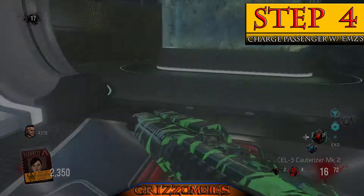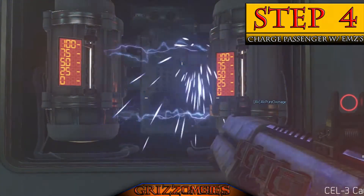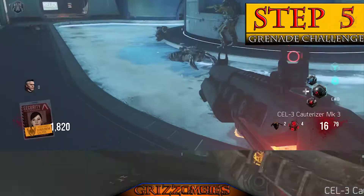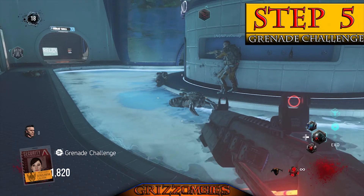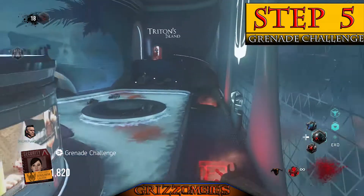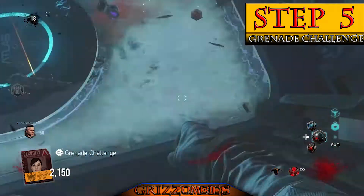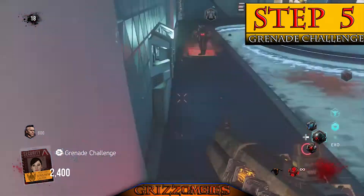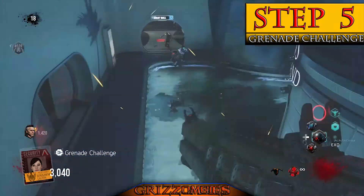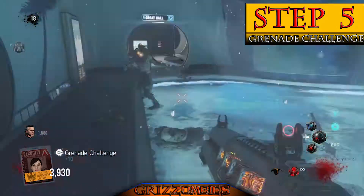We successfully diverted power to the title generator by turning off security on the outside. Now we move to the next Oz challenge: you can only kill this next wave with grenades. We're double-jumping and throwing grenades, killing everyone around us until the round ends. We didn't really get an audio cue at the end.